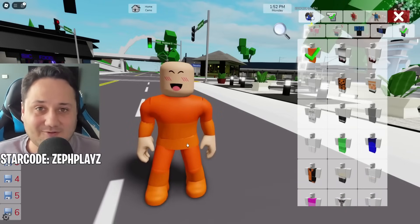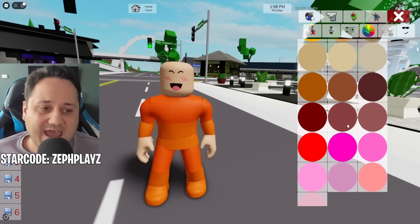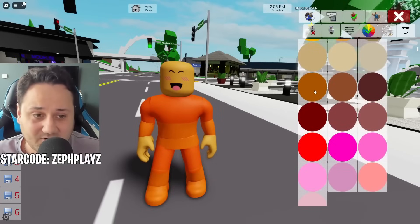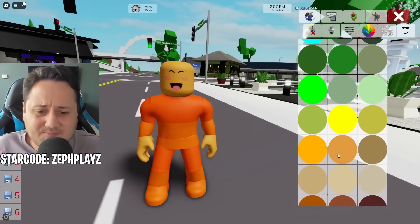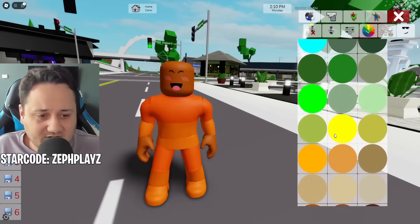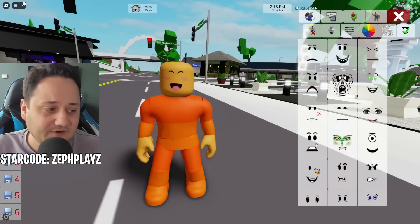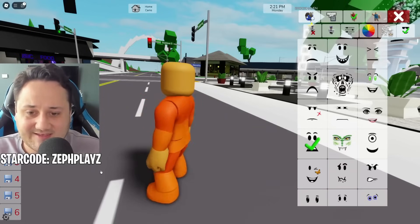We need to also customize the skin tone. This is every skin tone you can do in Roblox, and you're just going to want to choose the one that is closest to Oren Sprunky. We can't get it exactly perfect, but that's not a big deal. We're going to go ahead and change it to around this orange — I think this is probably the best one. Now I'm going to go over and just get rid of the face, so now we have a blank character.